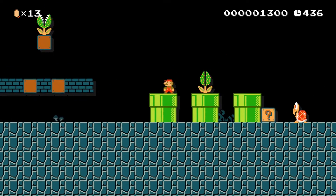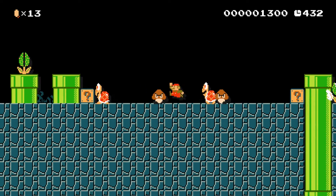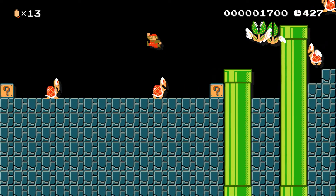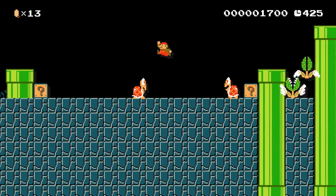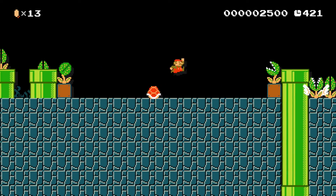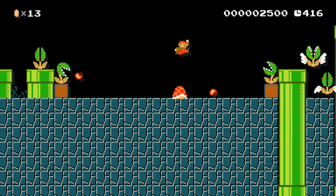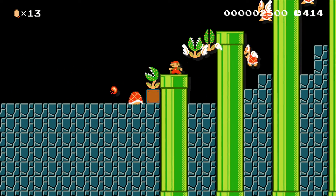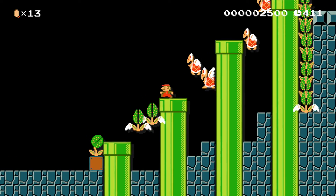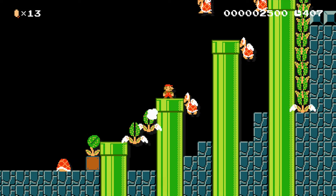You got some pipes, piranha plants, simple stuff. We have some Koopas. You can hit these question mark blocks — that's what you do in some Mario games — but instead you have piranha plants that shoot at you. And now you're jumping over a shell and being shot at. I really liked the flying piranha plants and how they jumped up at you like that. I thought that was really cool, so I used them a lot in my levels.